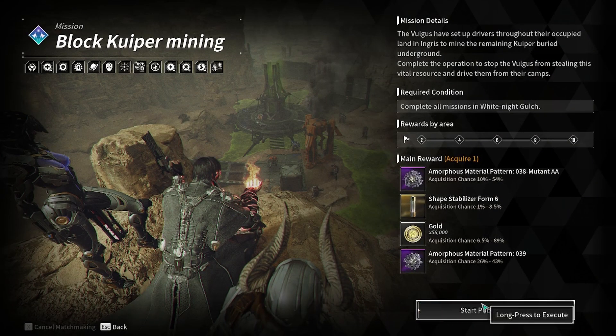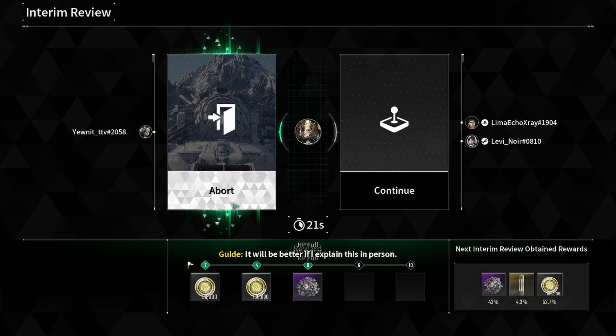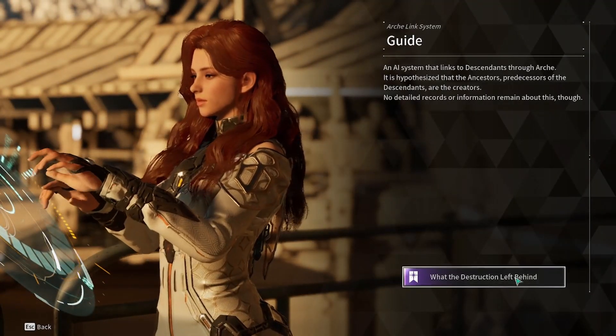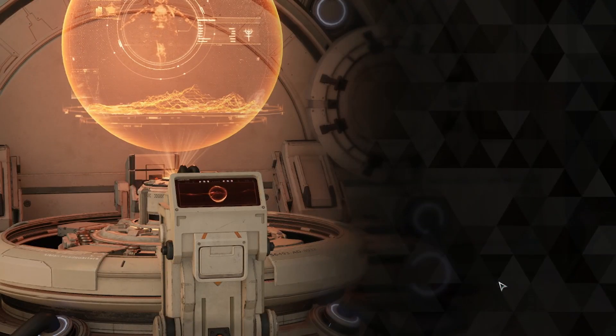Once you receive the rewards for Wave 6, you can simply abort the mission and return back to Albion. Talk to Guide, who then sends you to complete the old mystery mission in hard mode. Launch a private or public operation from the mission terminal and blast your way through.